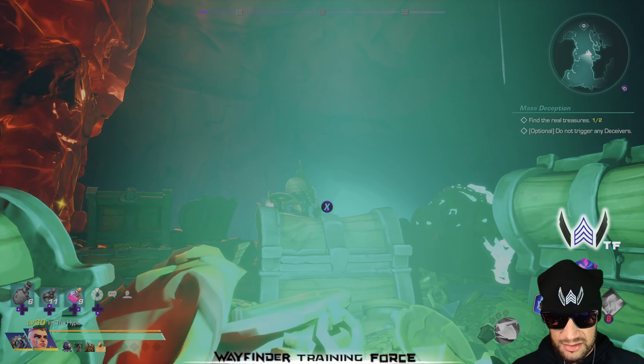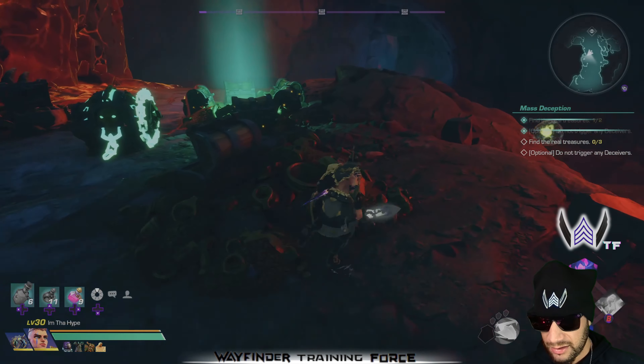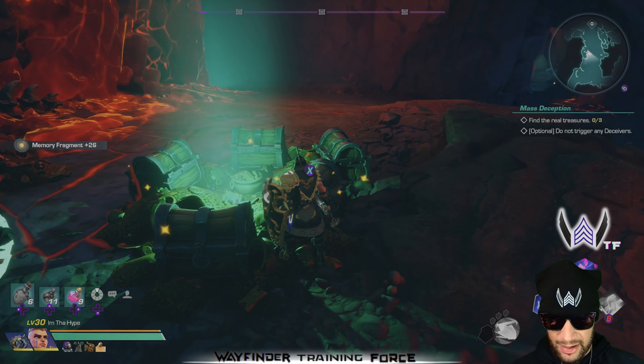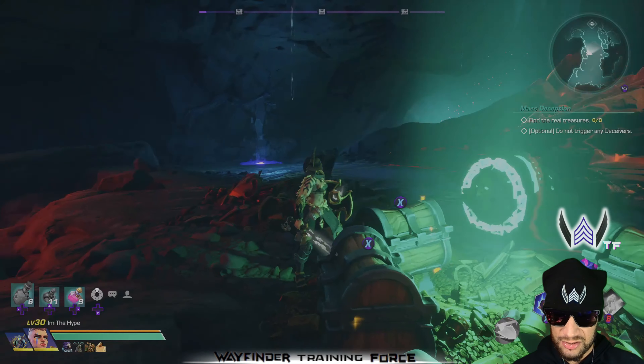So if you don't know, this is what it looks like when you run up on it — it's just a bunch of tests. You go up to the bane chest in the middle, you select it, and then you go to the lighted area.